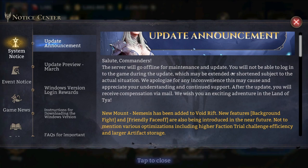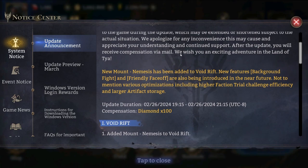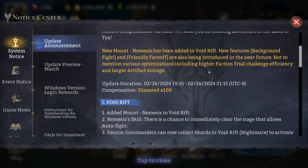That's pretty standard. The first thing we are greeted with: new mount Nemesis has been added to the Void Drift. New features — Background Fight and Friendly Face Off — are also being introduced in the near future. Not to mention various optimizations including higher faction trial challenge efficiency and larger artifact storage.